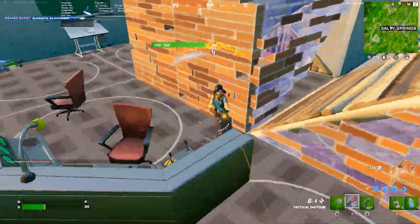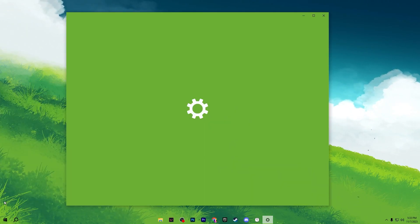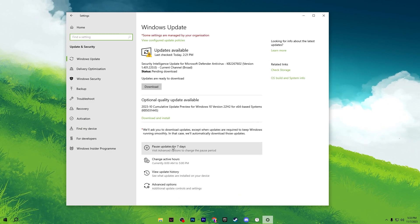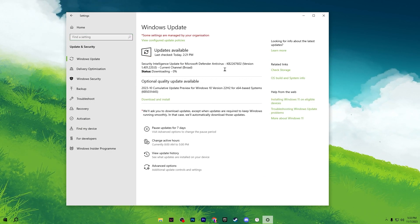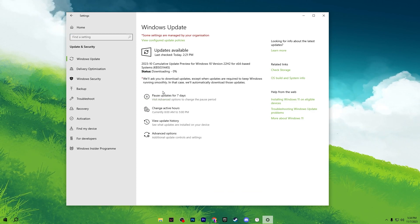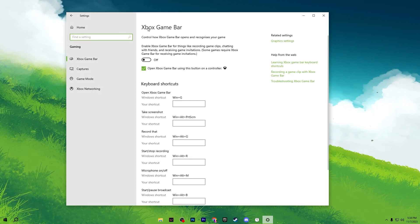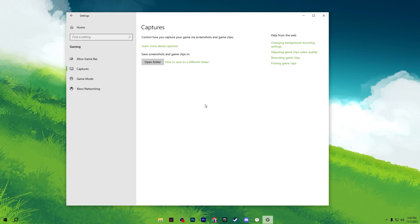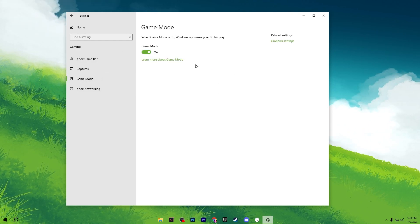In the next step we are going to optimize Windows settings for keyboard and gaming. Go to Windows Settings, then Update and Security — make sure to always have the latest version of Windows installed and download any available updates. Then go back and go to Gaming: turn off the Xbox Game Bar, go to Captures and turn off captures, then go to Game Mode and make sure Game Mode is turned on.